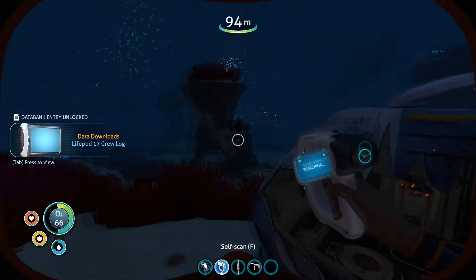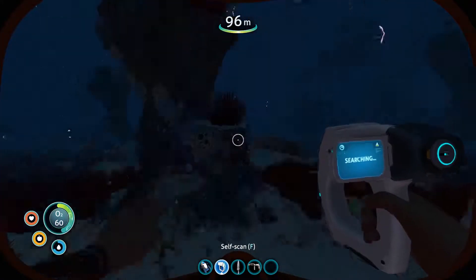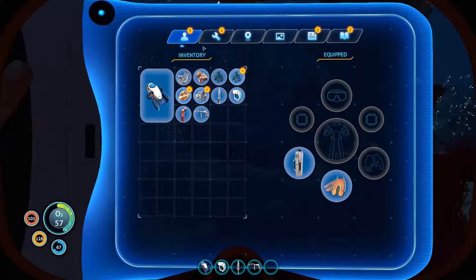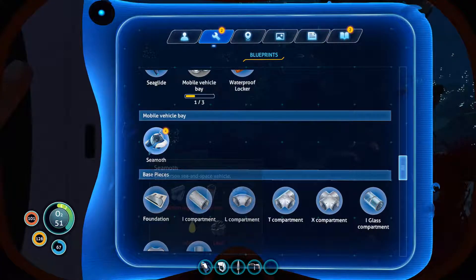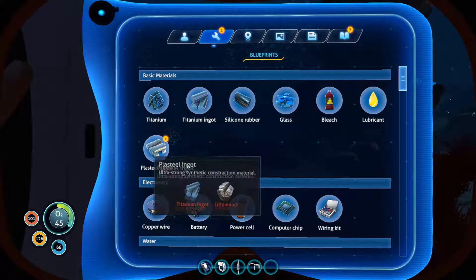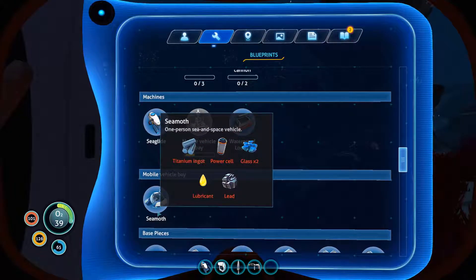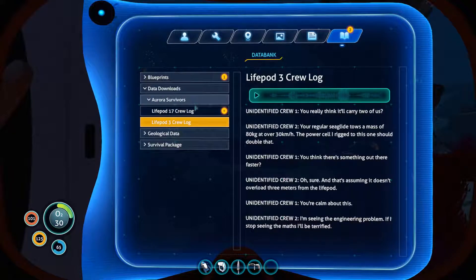I'm going to save from here just in case the game bugs. Let's see what I got to craft the Seamoth — I got a titanium ingot. Wait, do I need titanium ingots to craft it? Nope, but I need lead, so I'll need to go to the mountains after this. I'll maybe do a longer video now.